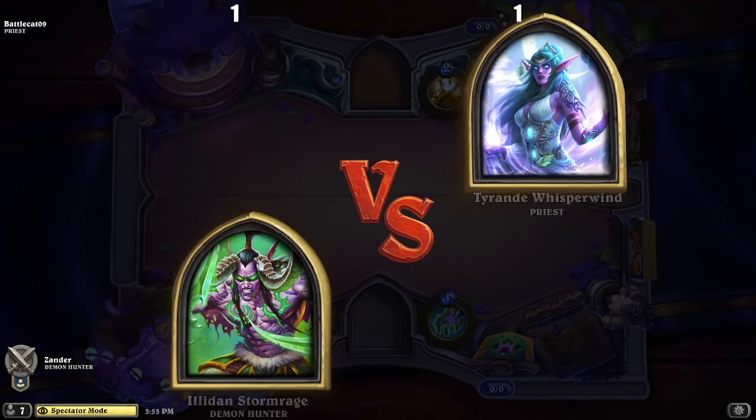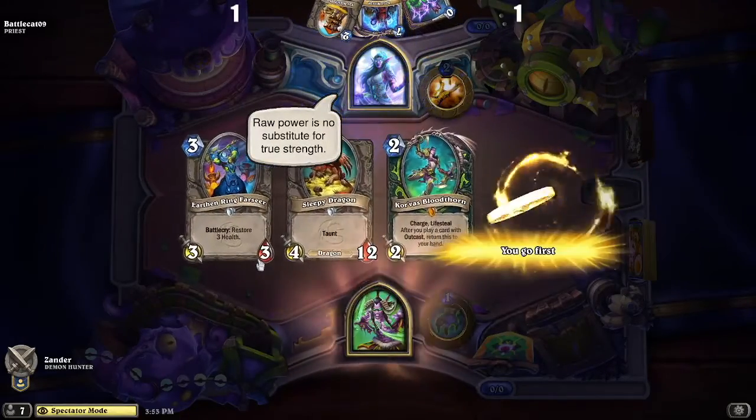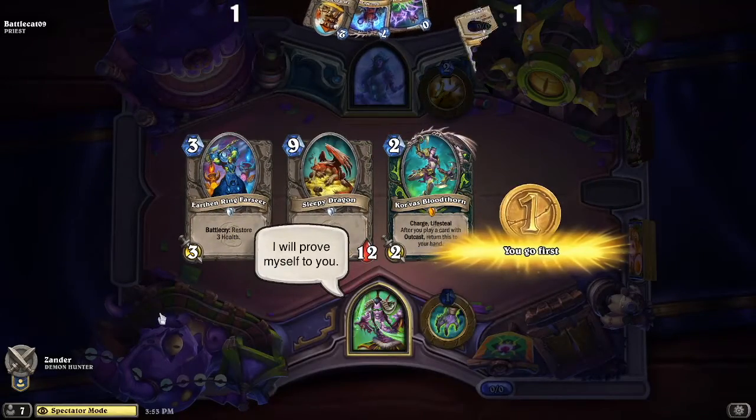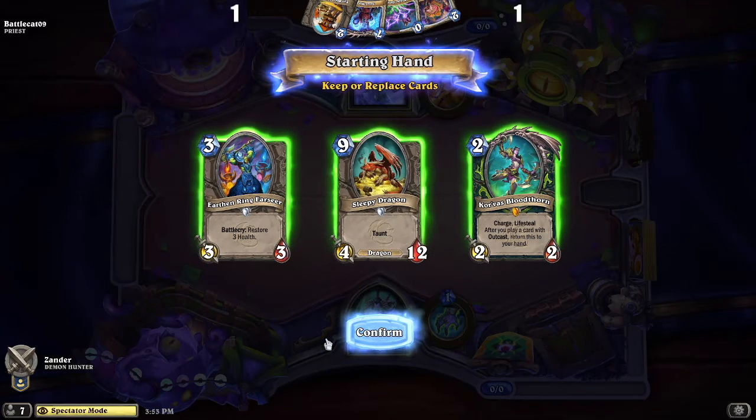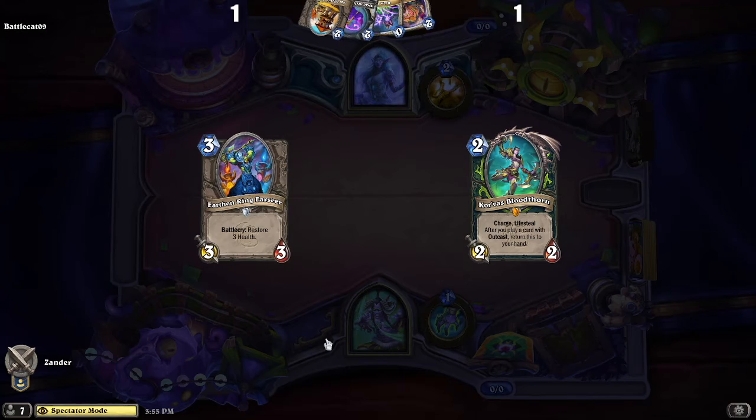Here we are in game number two. Battlecat is retiring his quest warrior deck, and Xander is also choosing a new deck — Xander choosing Demon Hunter.